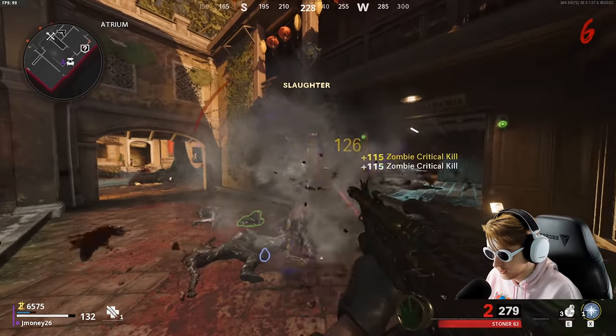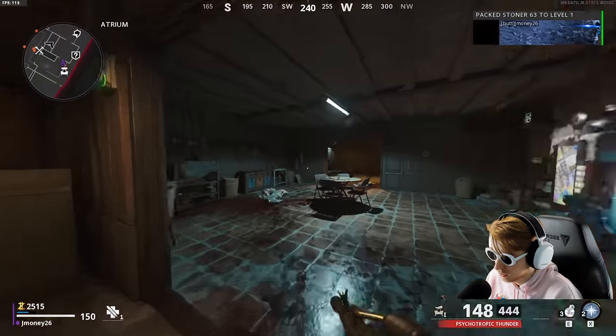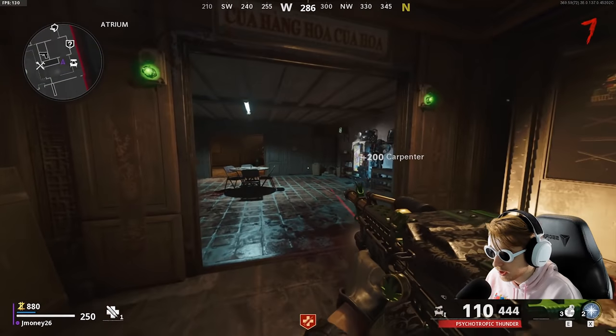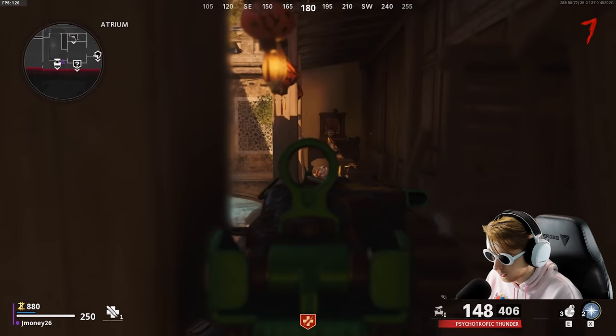These guys are kind of getting aggressive — that's not hashtag chill vibes, fam. Let's pack-a-punch. Now it's more powerful. Is that Gung-Ho Gambit? Let's get Jug. Why'd I buy Jug? This Gorilla Glue got me acting up — I bought the wrong perk.